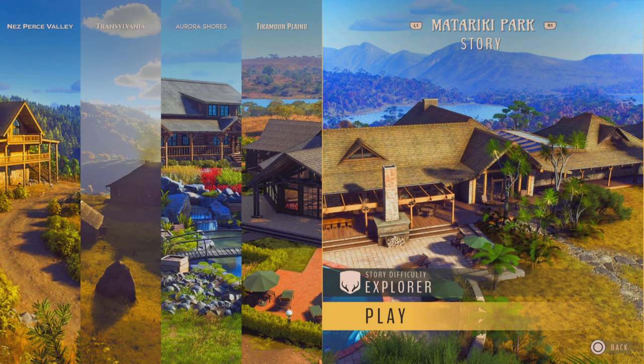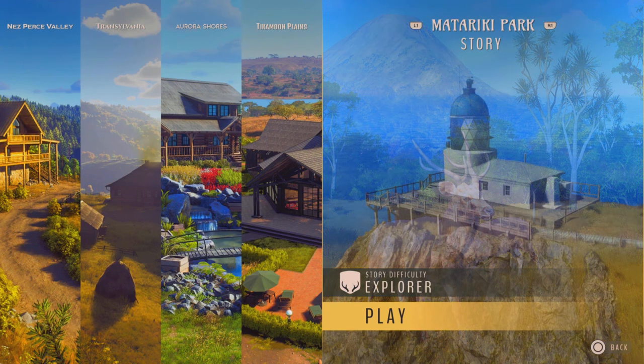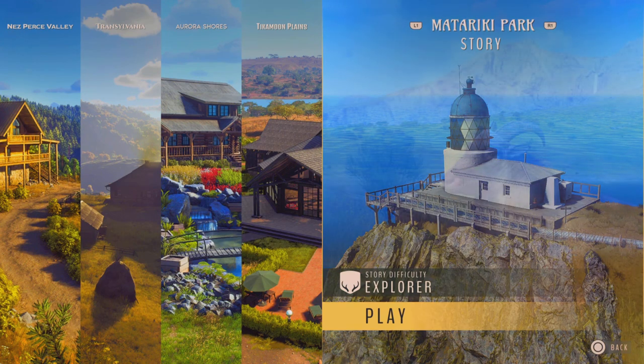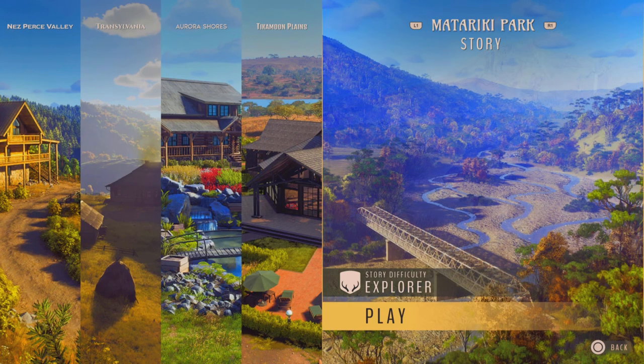We have different biomes: mountains, beaches, lush forest, rocky zones, and caves. It's a really nice map. The new animal models look absolutely stunning. The feral goat is my most favorite — it looks absolutely amazing.